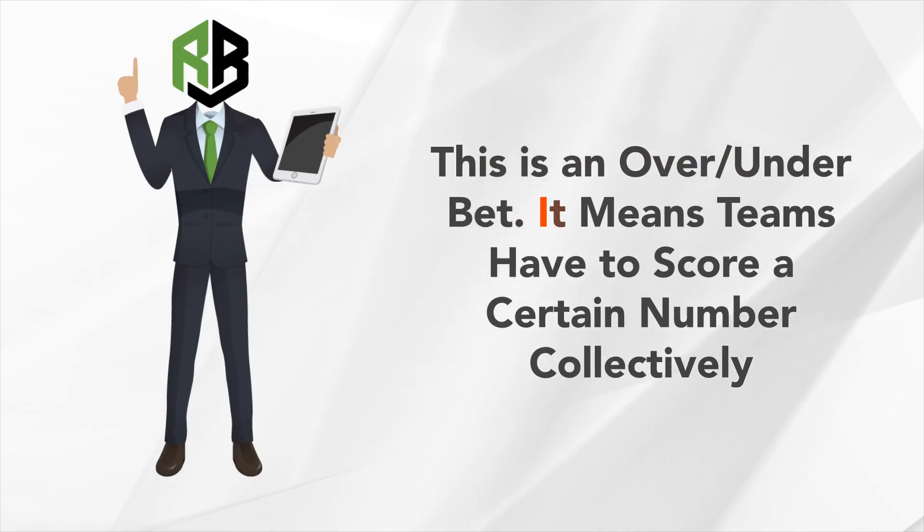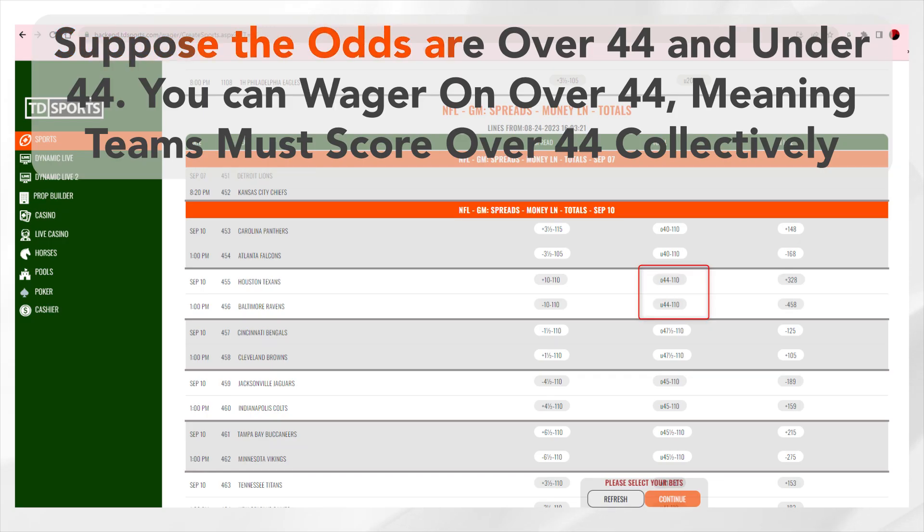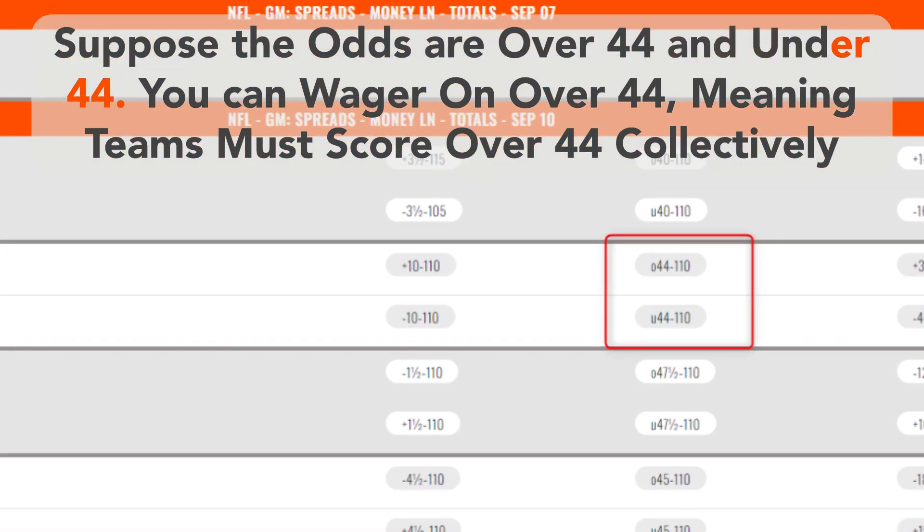Totals. This is an over-under bet, meaning teams have to score a certain number collectively. Suppose the odds are over 44 and under 44 — you can wager over 44, meaning the teams must score over 44 collectively.